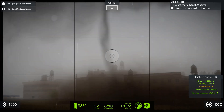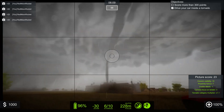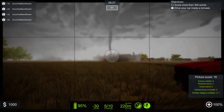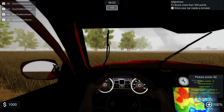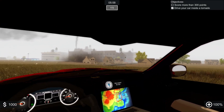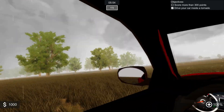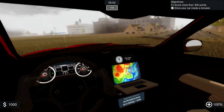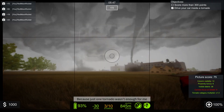Now we just need to score some pictures. There's another bigger storm outside of town - it's starting to do some damage to buildings. Damage to buildings is a big points-getter in this game for whatever reason. I'm going to stop here because I don't want to drive into that secondary tornado, but I know I can get pictures of both of them.